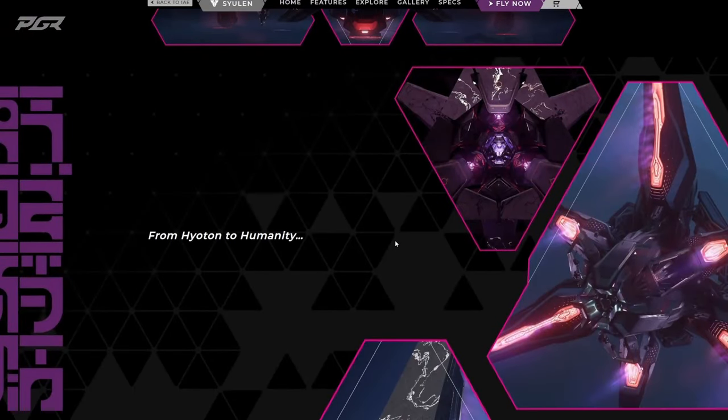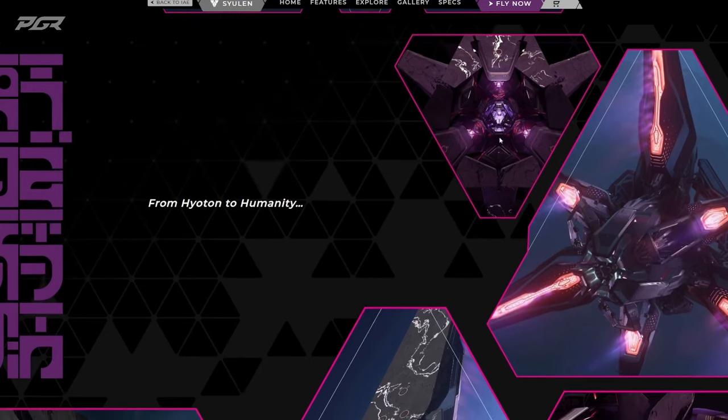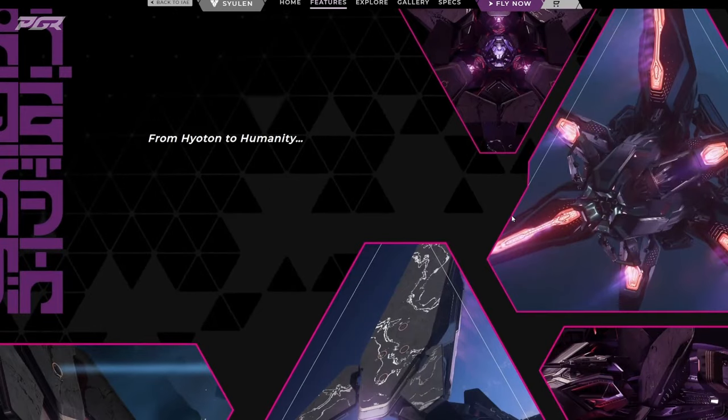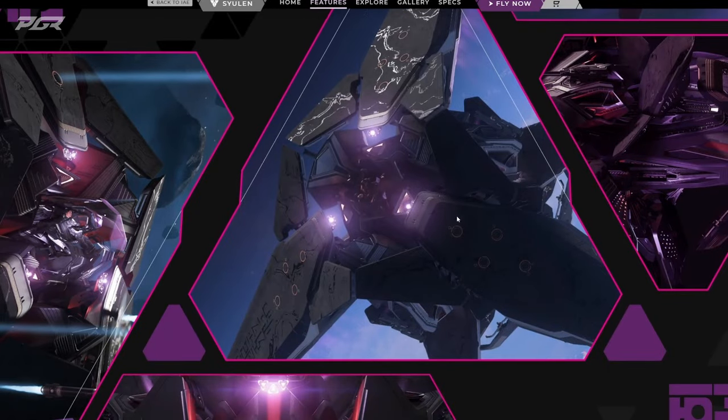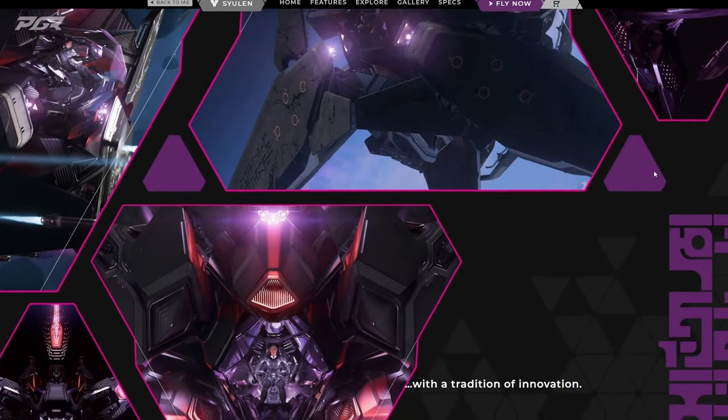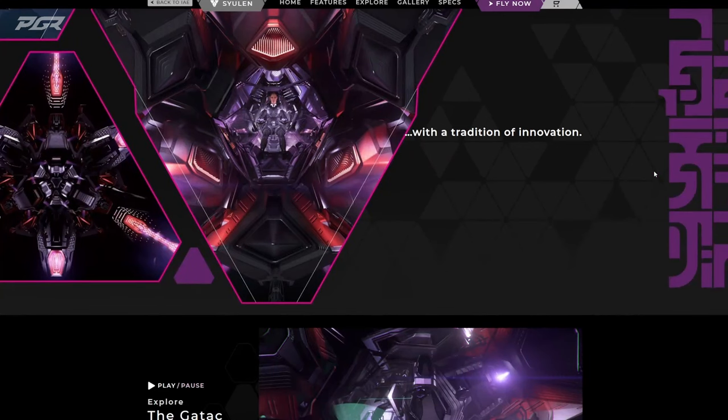From Hyattin to humanity — Hyattin is one of the factions of the Xi'an race. This is a cool looking ship, it looks really good. And it's shocking once you find out the actual price for it — for such a cool looking ship. Beautiful design, with this tradition of innovation.